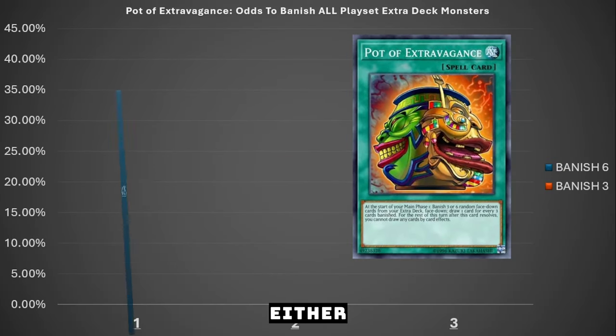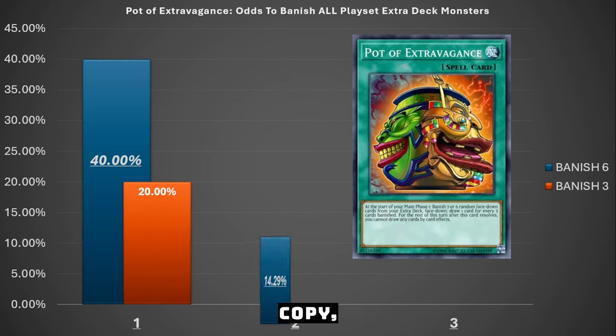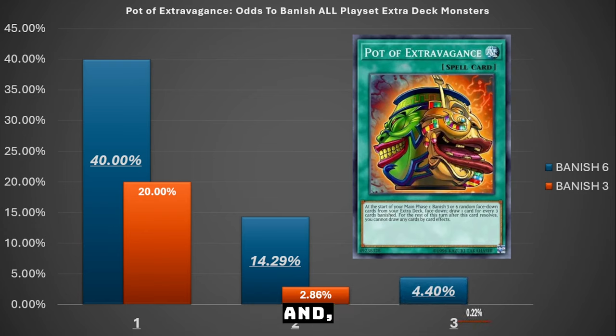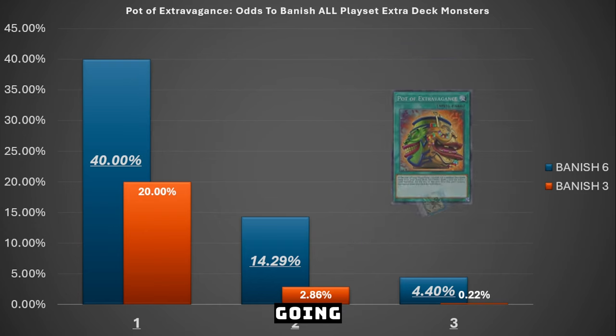Looking at the graphs, remember we're either banishing six or three to draw two or one, and we can be running cards at one, two, or three copies. For example, TG Hyper Librarian is run at one copy in all formats right now. If you choose to banish six cards with Pot of Extravagance, you have a 40% chance to banish your Hyper Librarian, and if you choose to banish only three, you have a 20% chance.